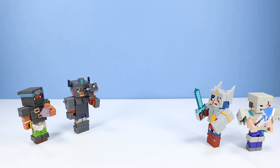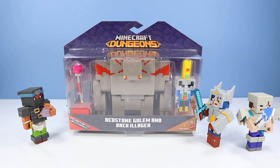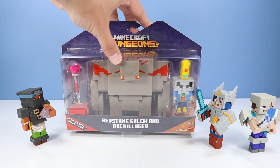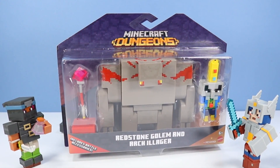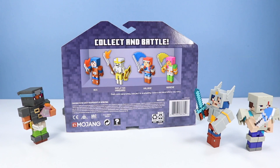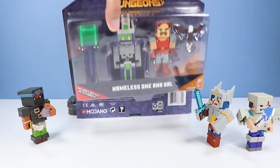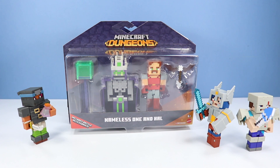Which now kind of leaves us with the Redstone Golem and Arch Illager. Of course we're kind of really running on time, so I think I'm going to hold these guys and give them a proper video of their own. There is the Arch Illager in package, looking pretty sinister, and a giant Redstone Golem - which makes me think, is there a Redstone monstrosity? It would be huge. On the back of the pack, what we opened today and also out there: the Nameless One and Howl. I like Howl a lot - he's got a good fun goofy Steve-like look to him. And the Nameless One looks like a fun figure, so I'm going to hold on these and hit them in their own review.